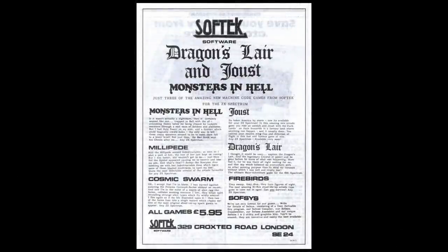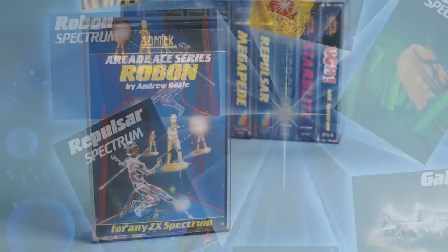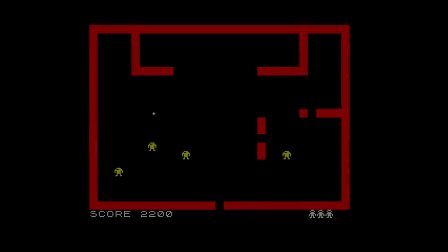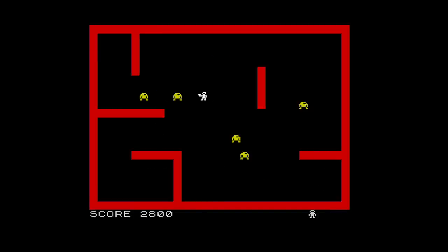Around the middle of 1983, SoftTech changed their adverts to a new vibrant graphic-rich style and introduced two new games. Robon, code SOF SPG-004, part of the Arcade Ace series, is a Berserk clone. The intro is good and very much like Robotron, but the game is definitely Berserk. You move around in character squares and either shoot the robots or guide them into the walls. There is no exit on levels; once you destroy all robots the screen scrolls left and a new one appears. Sound is very nice but control is a bit hit and miss. Not a bad game, but nothing special.